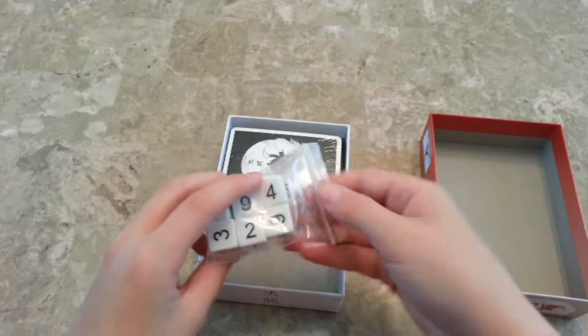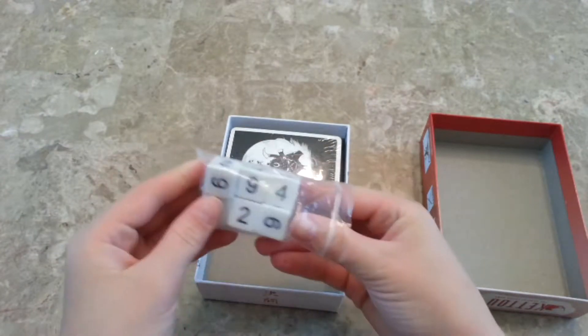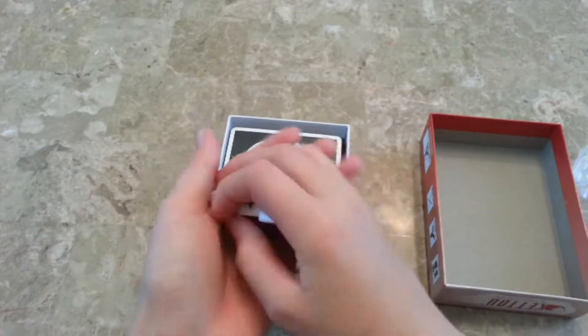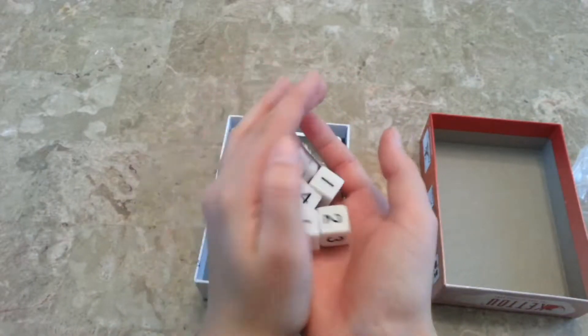Here we have dice. They went for numbers instead of pips, so they're easier to visualize. These are your hit points.